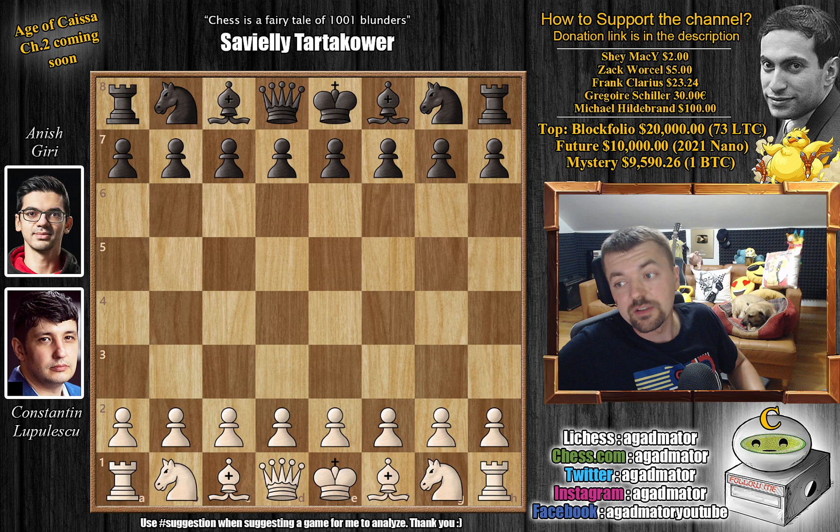Hello everyone and welcome to another very nice game from round 3 of the Superbet Chess Classic. It's Konstantin Lupulescu vs Anish Giri. In the previous round, Lupulescu lost to Fabiano — we've shown that game — but now comes a game that's really a masterpiece. It features not a single bad move, except one.